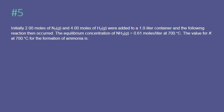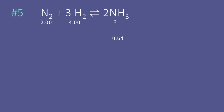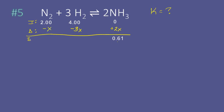Another equilibrium problem. The good news is we have moles per 1 liter, so concentration should be painless. This question asks us to solve for the value of K. Here are my initial concentrations. The ammonia had to gain 2X, the hydrogen had to lose 3X, and the nitrogen had to lose X. Solving: 2X equals 0.61, so X equals 0.305.